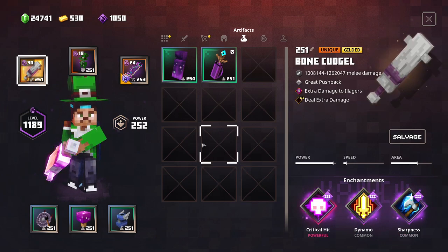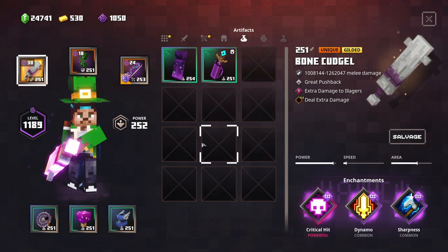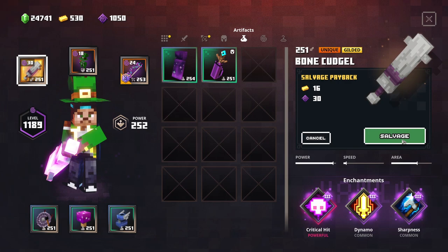Anyways, that was it for the bone cudgel. Unfortunately no quadruple pain cycle is possible, but you can tell that this combination of enchantments is extremely powerful — and you can actually get your hands on it in the game, so you should. It's gonna be great fun trying to kill those bosses. Now it's time to say farewell to our friends. Cheerio.